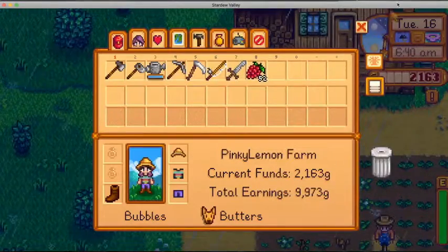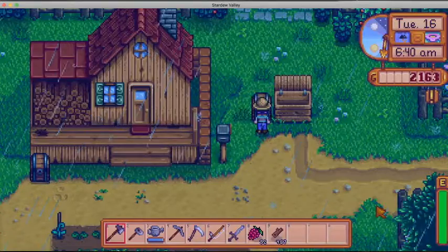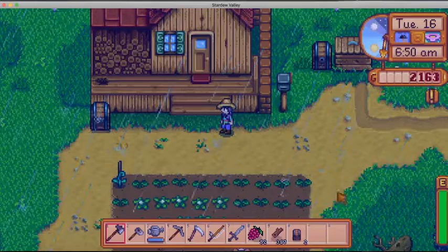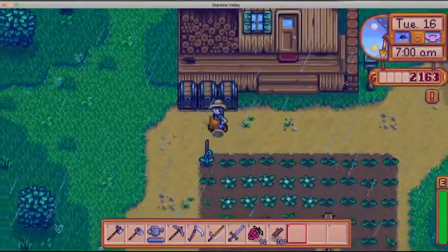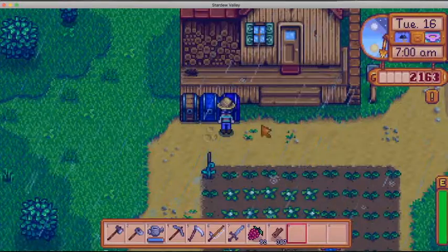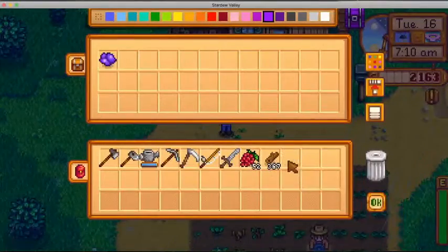I'm going to switch this around. I also need to build a couple different chests because I want to do some fishing, and when I get deeper into the mines, I want to have a chest specifically for mining. We'll build two for now — our fishing one will be blue, and our mining one will be purple. Let's make it this blue color, then I'll put that in there.